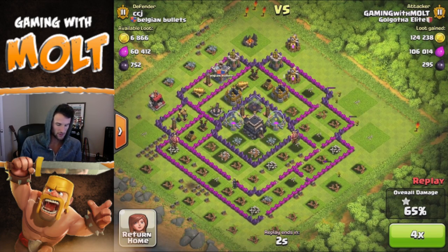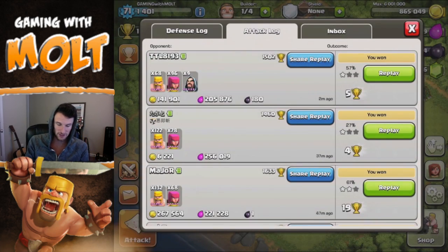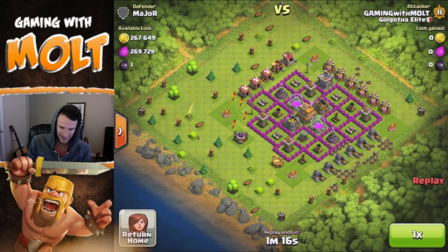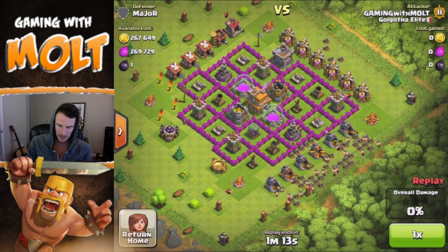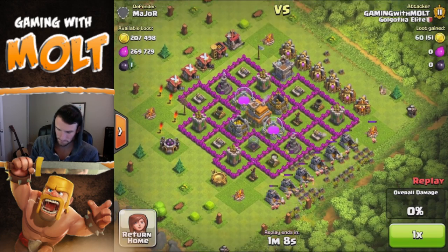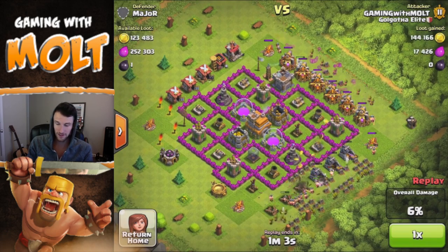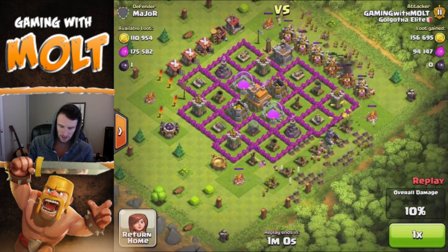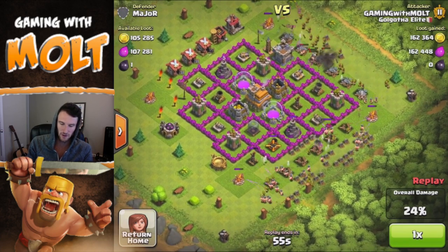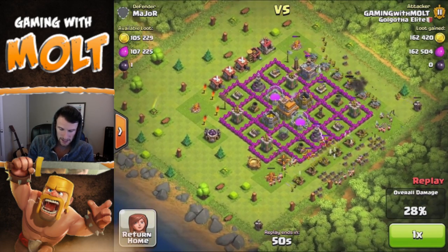This next replay was the first attack earlier — the first search, which I always love finding. You can see all of this freaking loot in here and I'm just barching along. I think I might have a couple of wizards in this one. All the barbarians are just doing their work — you always lay down your barbarians first as a good meat shield, and then you take everything else out with the archers as the defenses are focused on the barbs.